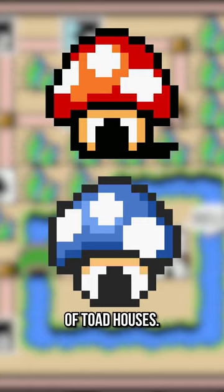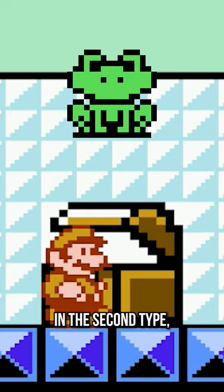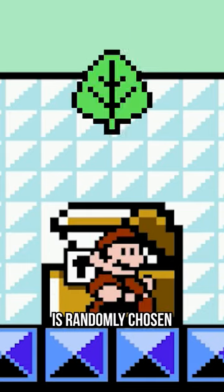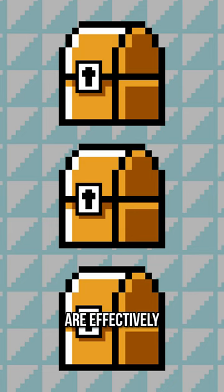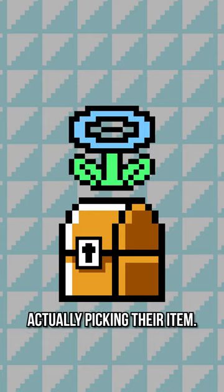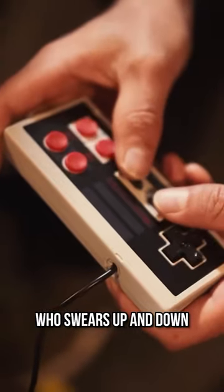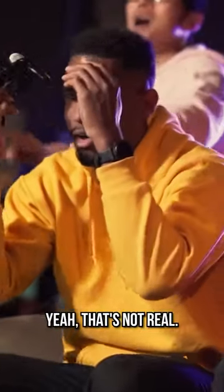There are two types of Toad Houses. In the first type, the item you get will always be the same no matter what. In the second type, the item you get is randomly chosen only when you actually pick a box. The other two boxes are effectively completely empty, simply there to give the player the illusion of actually picking their item. So your friend who swears up and down that he has a trick to always get a super leaf? Yeah, that's not real.